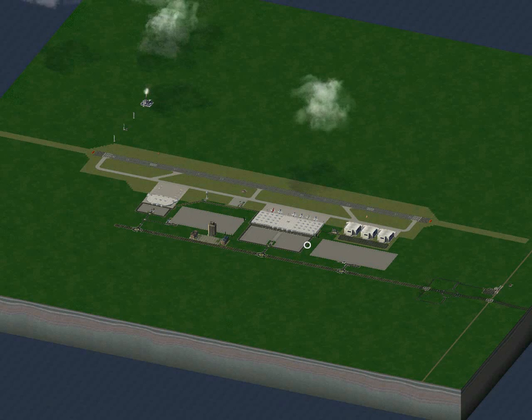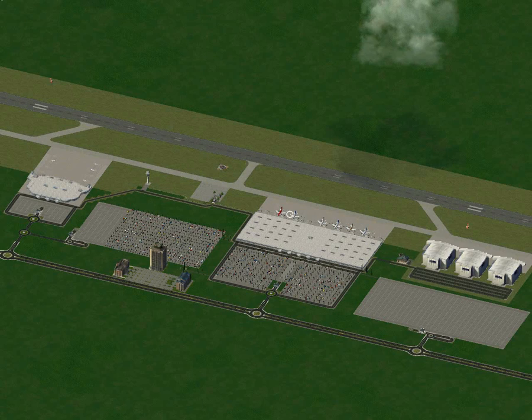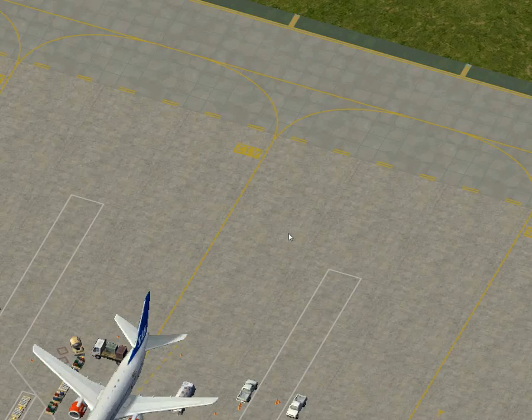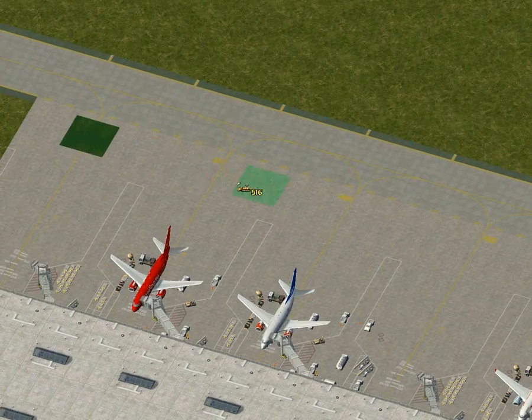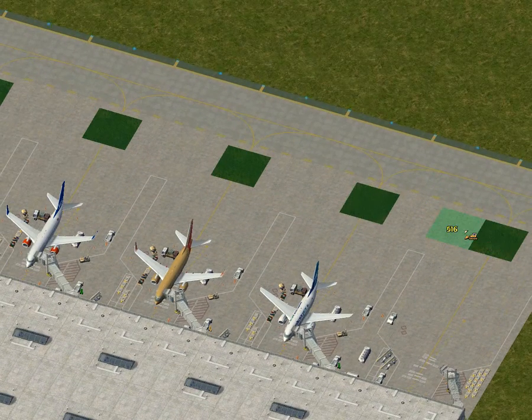Hello ladies and gentlemen and welcome to the SimCity 4 Masterclass. My name is SmileyMK93 and in this video we are going to finish our work on airports by considering some finishing touches we can add to add some extra detail to the airport. We are going to start by adding some extra taxiway markings from the TMIP version 2, which was released in between the publication of parts 2 and 3 of this Masterclass mini series.